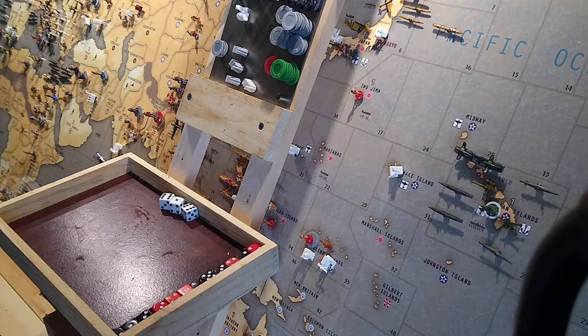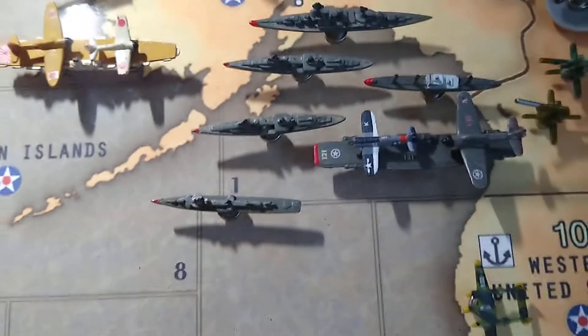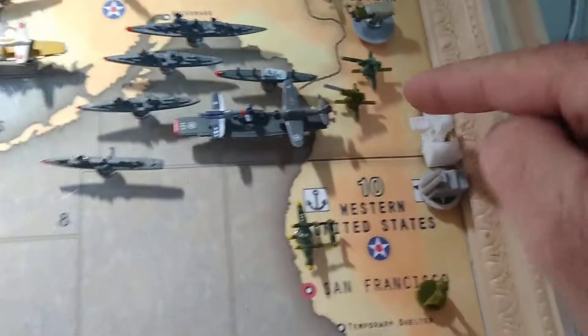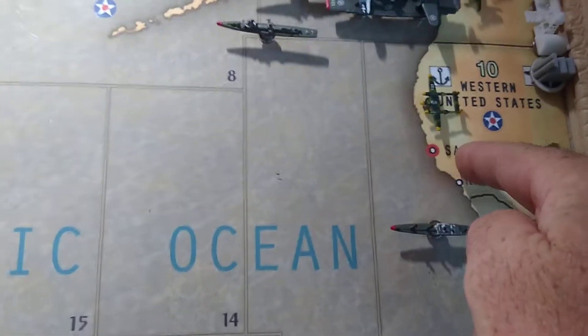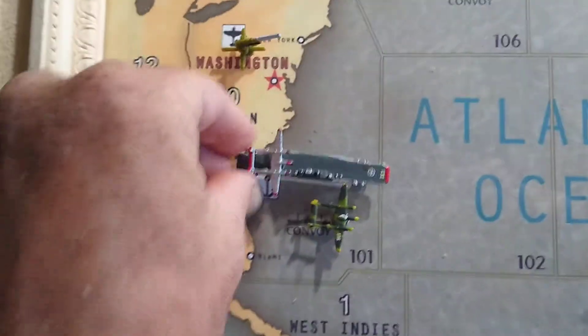Let's go over everything we did. Basically, we brought a carrier up here with two fighters. That transport shipped in the mech. There were the three surface ships that took part in the bombardment. In addition, we brought a destroyer. We are moving two AA guns up from Los Angeles. We took two mechs from central United States, put them in western Canada. We landed a fighter from Hawaii, and another fighter from Hawaii. The third fighter that was land-based in Hawaii has moved over to western United States where it will land on the new carrier being placed in 101.